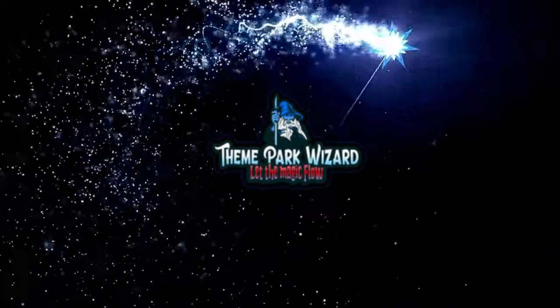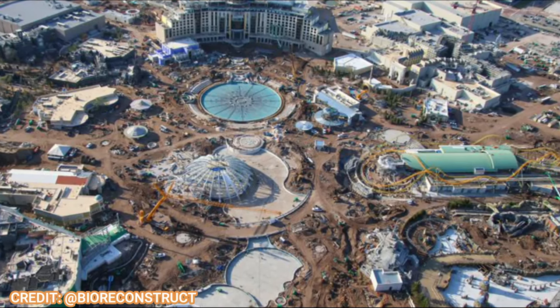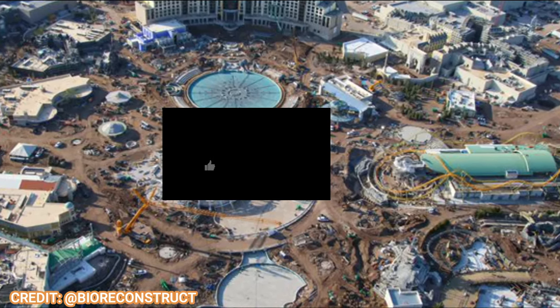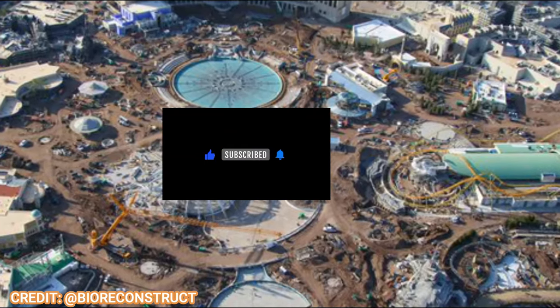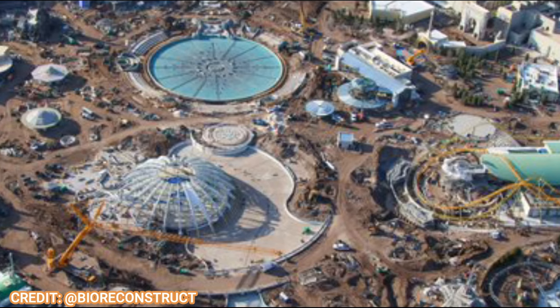Welcome back to Theme Park Wizard and today we're back with another Epic Universe update. This update will be a little bit different — we're going to skip Super Nintendo World because we expect a full reveal with official concept art from Universal themselves on Monday. So we're going to save that section for that day. In this video we'll include all the other lands, Celestial Park, and the hotel. So let's get started.